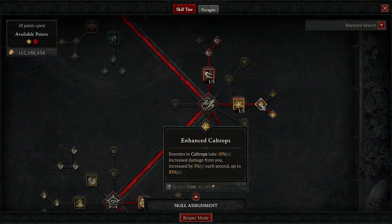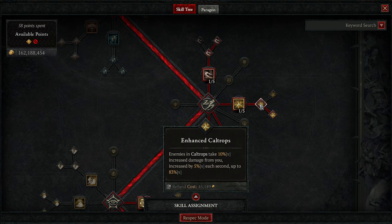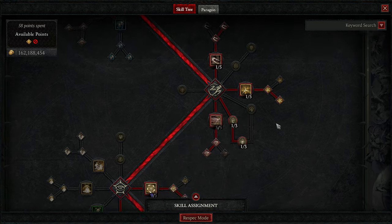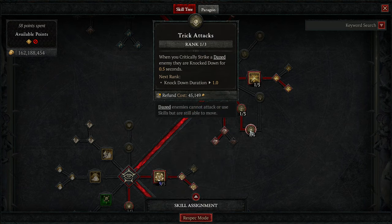We've got 1 point into Caltrops, 1 point into Enhanced Caltrops, and 1 point into Discipline Caltrops. As you can see, I am stacking a lot of duration here — my multiplier goes up to 83% on this. We've got 1 and 2 Rapid Gambits, so your Evade Cooldown is reduced whenever you Daze an enemy, and we are constantly Dazing.